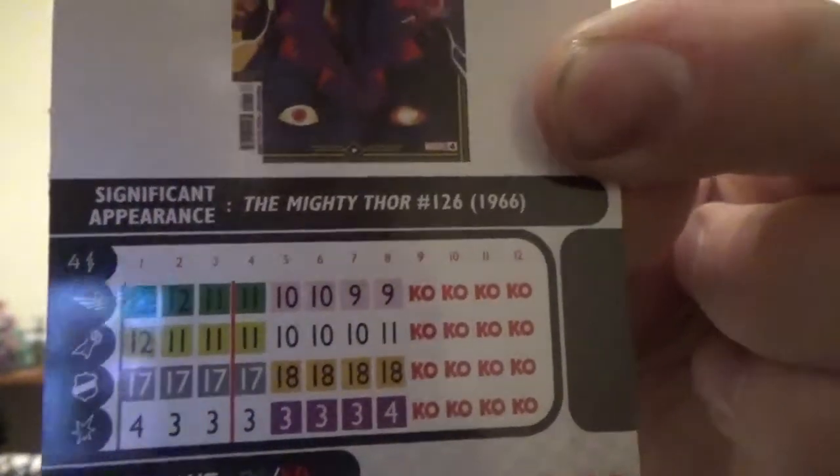Next we got Black Panther. He comes in at either 25 or 50 points, has the Avengers team ability, as well as the Avengers, Wakanda, Ruler, and Warrior keywords. His 25-point dial: first and last click on speed is stealth, middle two clicks on attack are Vibranium Claws Fangs, middle two clicks on defense are super senses, first and last clicks on damage are outwit. The 50-point dial: opens with the special attack power Mantle of the Panther, which grants charge and stealth, then a couple clicks of sidestep, then back to Mantle of the Panther, a full dial of Vibranium Claws Fangs, two mid-late clicks of super senses on defense, two clicks of outwit to start, and the last click is also outwit.